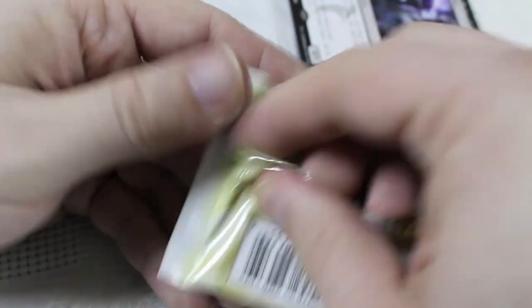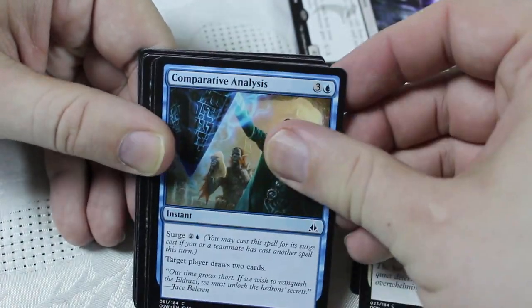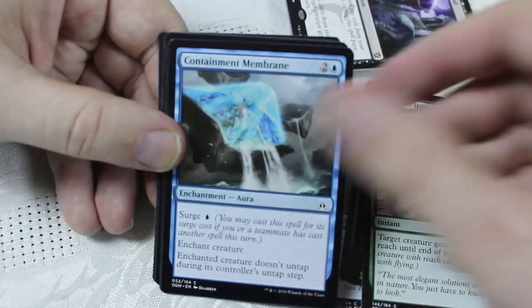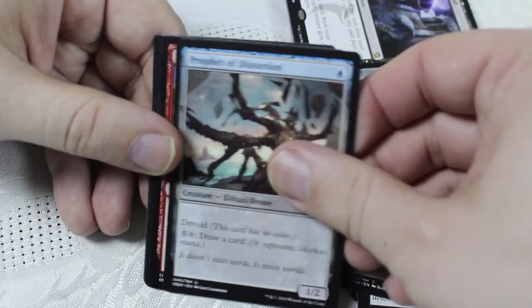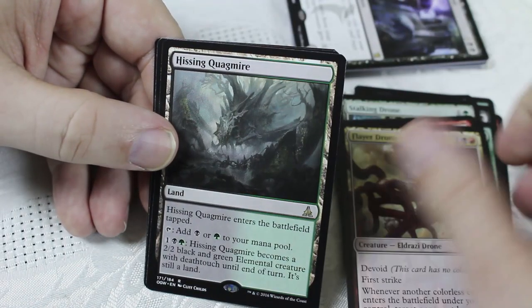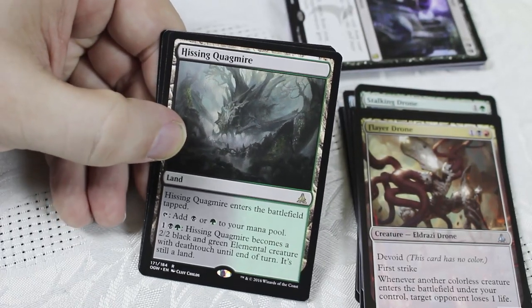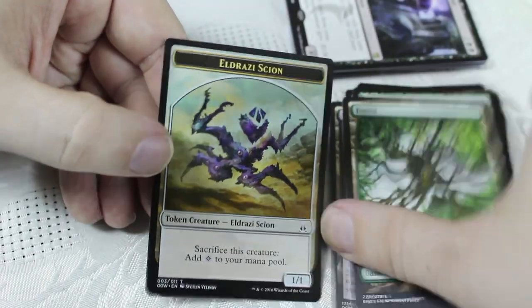Let's move on to the second Oath of the Gatewatch pack for Shames. Brute Strength, North Scythe Master, Comparative Analysis, Lead by Example, Untamed Hunger, Vines of the Recluse, Containment Membrane, Hedron Crawler, Tar Snare, Stalking Drone, Prophet of Distortion, Reckless Bushwhacker, Flay Drone — 3/1 First Strike, whenever another colorless creature enters the battlefield, target player loses a life, I like that a lot. Hissing Quagmire — a 2/2 Deathtouch land. That is looking like my first pick, probably followed by the Flayer Drone. My favorite artwork on the Zendikar stuff, and a Scion there.